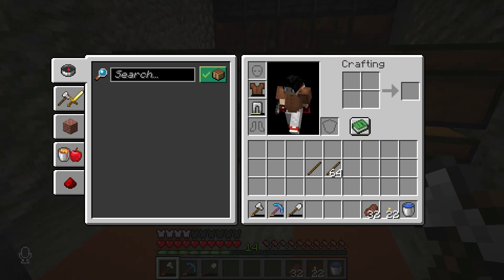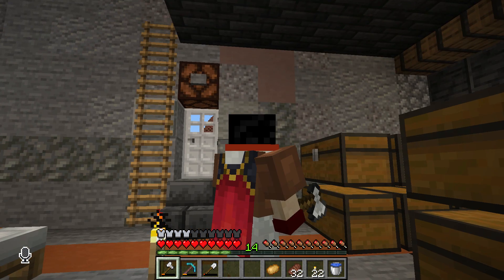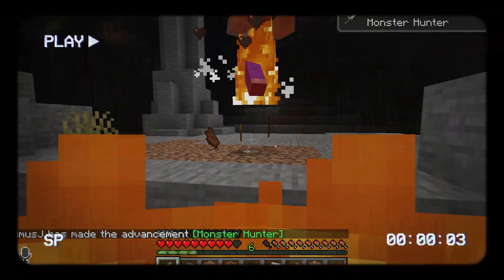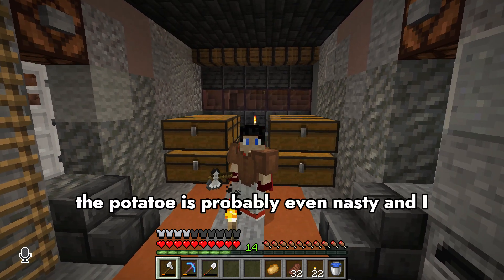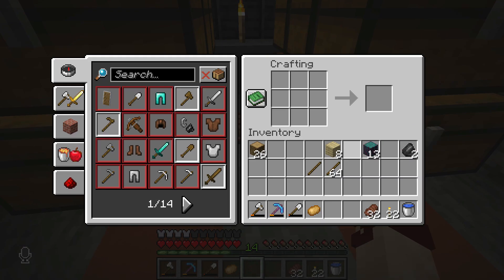The other issue we have is food. I've got 10 chicken, 12 mutton, and one potato I got when I killed some zombies. The potato's probably nasty and I shouldn't even eat it, but we're gonna plant it anyway. The way we're going to accomplish all of these goals is gonna be with this guy.